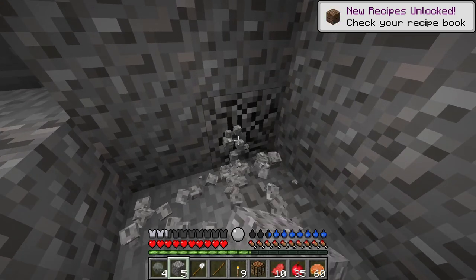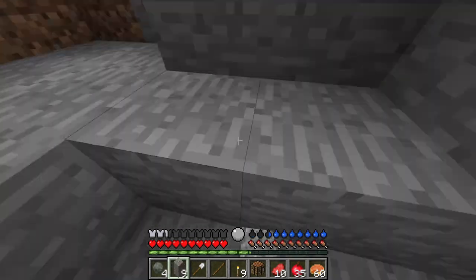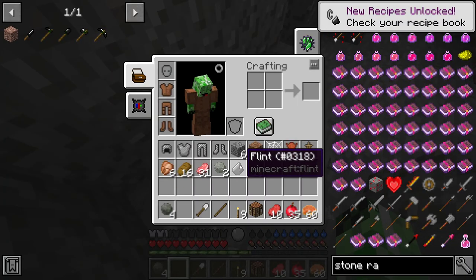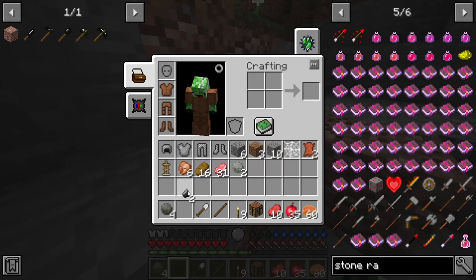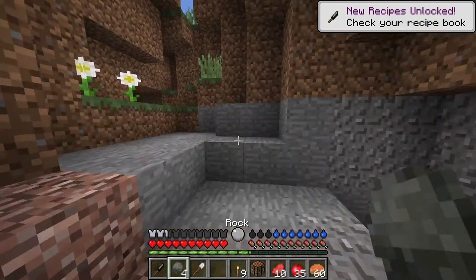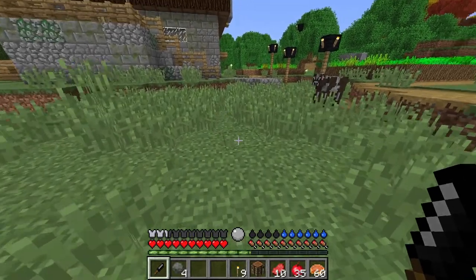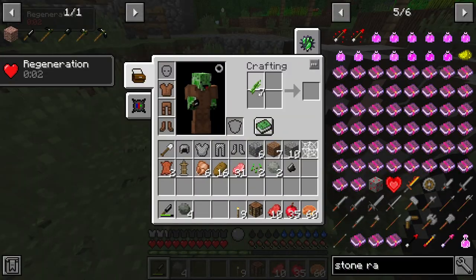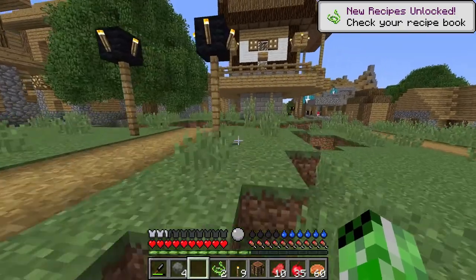Now I just need to make a flint knife and a pickaxe. Actually, I could just go right to a stone pickaxe, so I don't even need a flint pick — I just need a knife to get some plant fibers, which are used in pretty much everything. So now I've got this piece of flint. I can take it and hit it on a piece of stone to get two flint shards. Then I can use a flint shard and a stick to get myself a flint knife, which I can finally use to get some plant fibers. Now I can put these in a crafting grid and get some plant string, which is basically just a substitute for normal string.